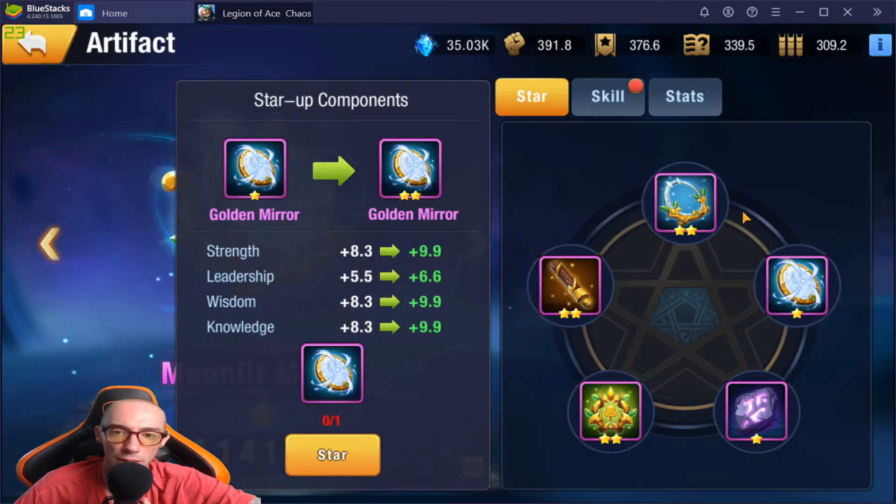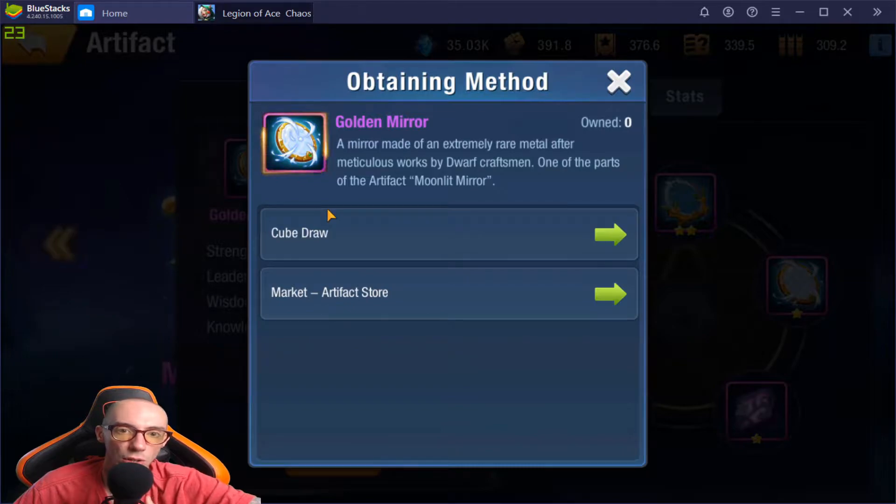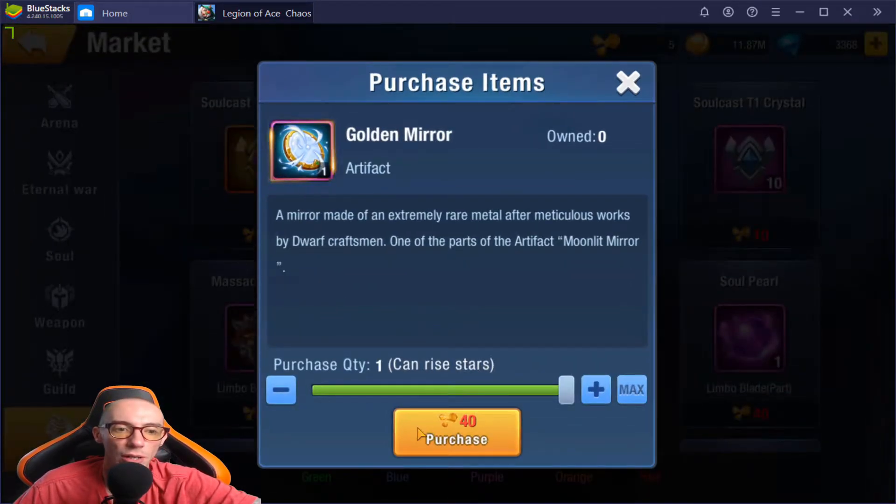How do you upgrade it? The easiest way once it's unlocked is to just click on it. It will tell you, for example, we need one more to star up this part — the Golden Mirror. Click Star and it'll say you can obtain it from the Cube Draw or the Market. Once you already have it unlocked, the easiest way I highly suggest is to just go to the artifact store and straight up buy it with your artifact fragments.